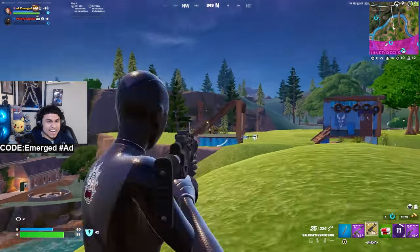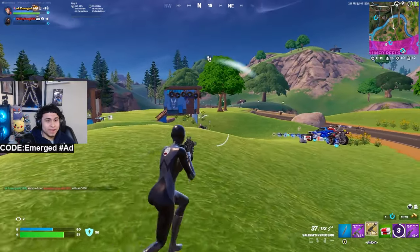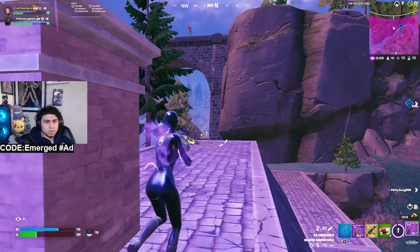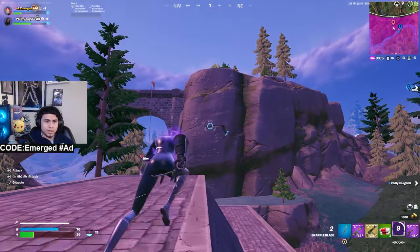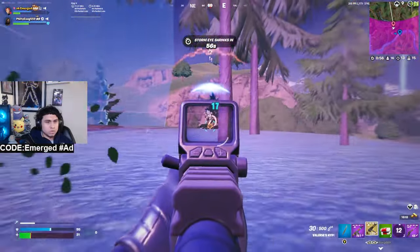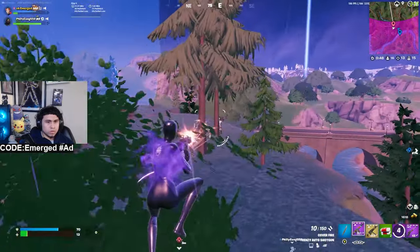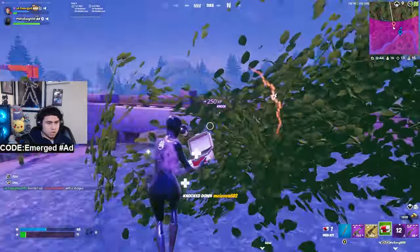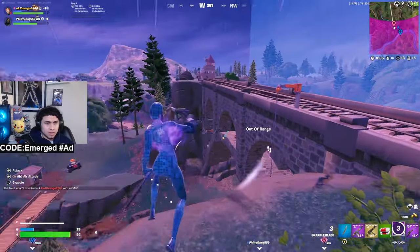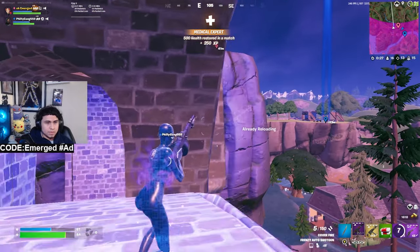For our next inventory slot, it's our movement item — movement is very key this season. I'd go with the grapple: it has unlimited uses and you can swing out of sticky situations. If that's not an option, go with impulses — they're just as good. If you can't find those, bounce pads are really good too. For our final slot, it's your heals. If you have the Medallion you can go with medkits, otherwise minis, half-pots, or fizz — basically anything with shield.